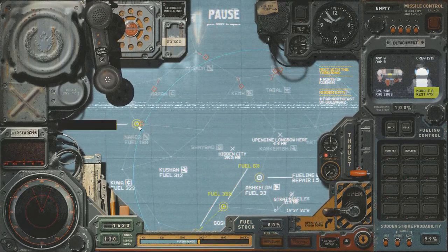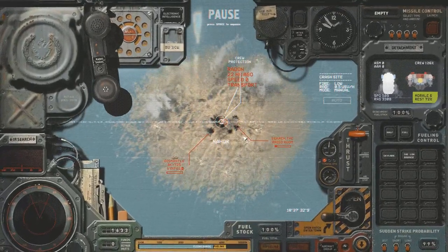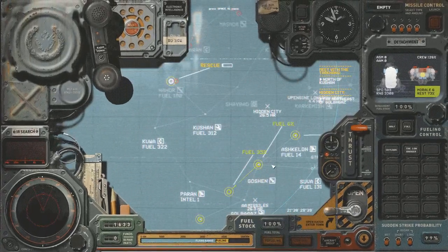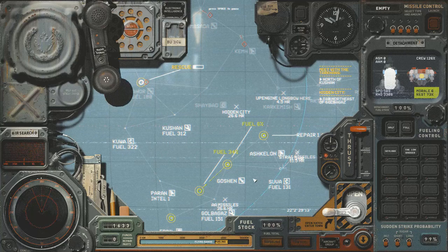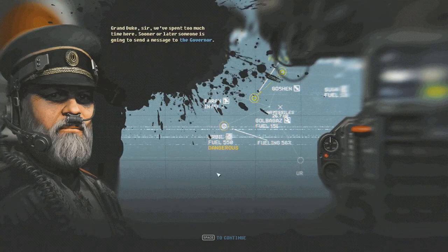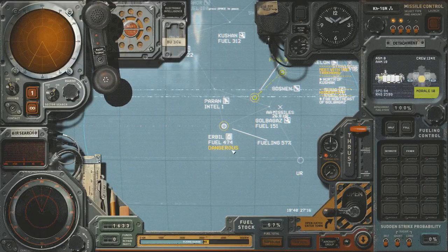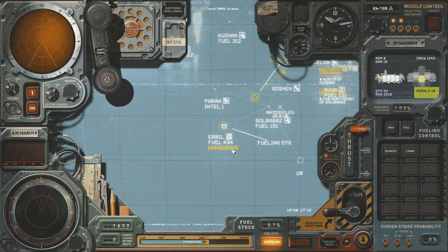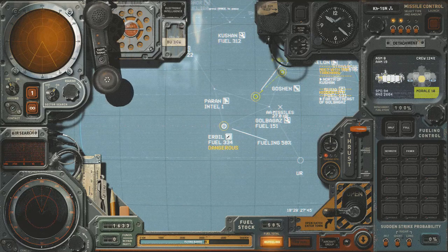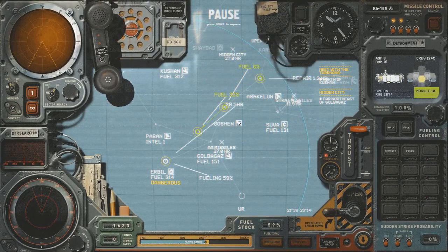They've finished the rescue order. We might as well see if we can get a fragment of the cipher. We've spent too much time at Arabel — soon someone will report our location to the governor and strike fleets will start heading down here. There's only a little bit of fuel left, so we'll hang on until we've finished fueling the ship and then take off. We've got a little bit of the cipher — I'll explain how that works later.